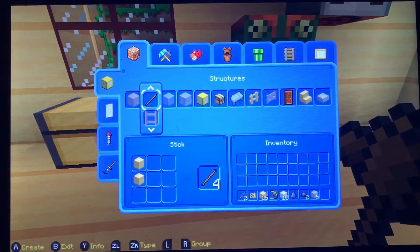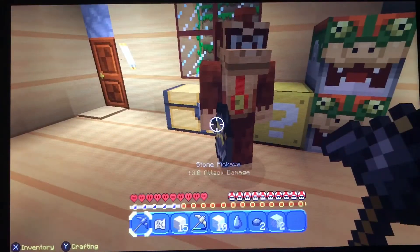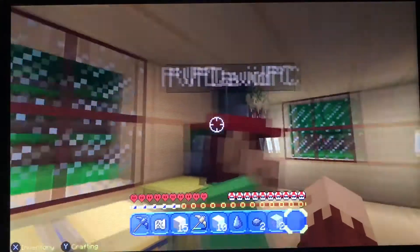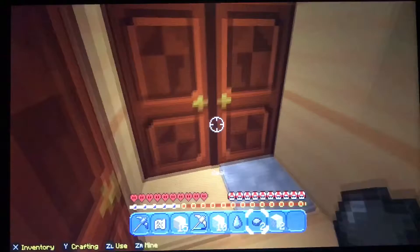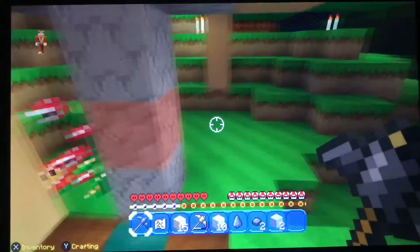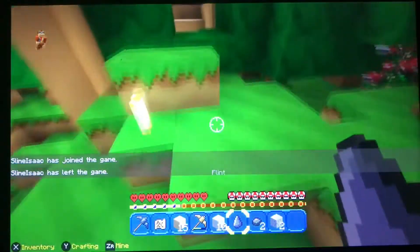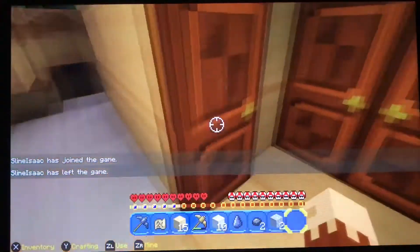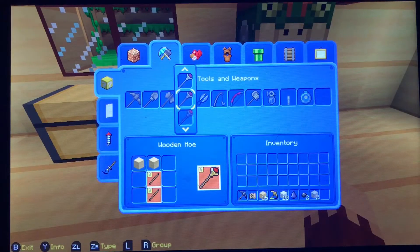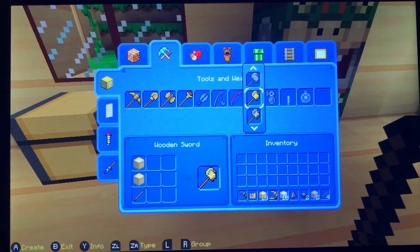Let's go ahead and make a stone pickaxe. Now we have that. He's Diddy Kong and I'm Donkey Kong. Let's go back out this way — there's a mine down here where I got the gravel — so I'm gonna see if I can find a piece of iron. First I'm gonna get a sword. Stone sword.